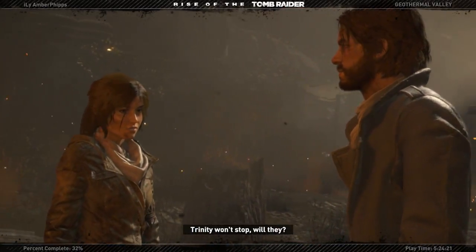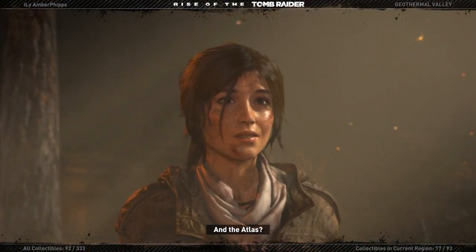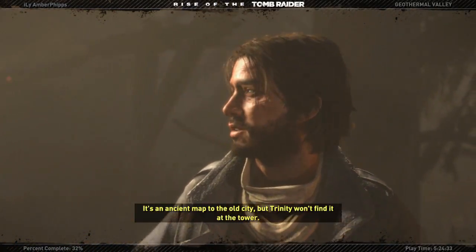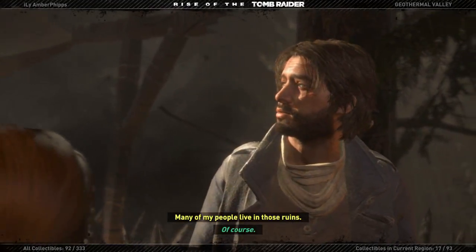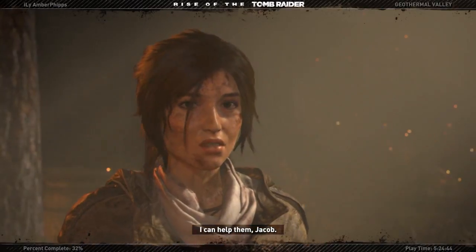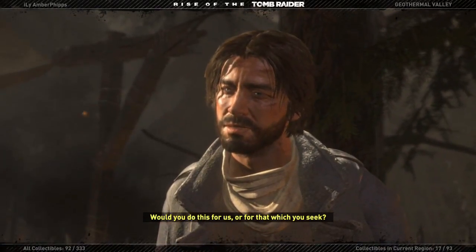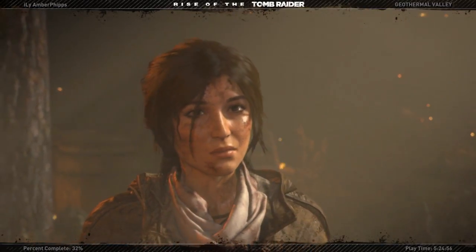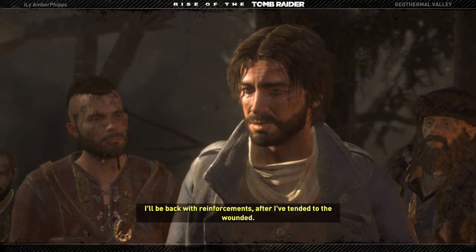"Trinity won't stop, will they?" "I doubt it - they have many resources. And the Atlas - it's an ancient map to the old city, but Trinity won't find it at that tower. Many of my people live in those ruins; they won't be prepared for what's coming." "I can help them, Jacob." "Will you do this for us, or for that which you seek?" "Right now they're one and the same. I'll be back with reinforcements after I've tended to the wounded."